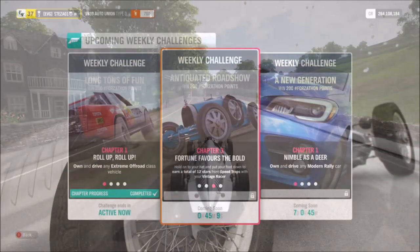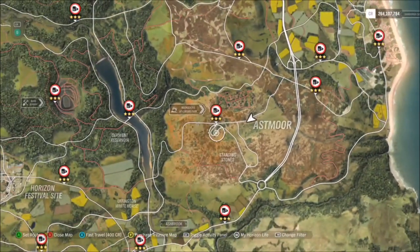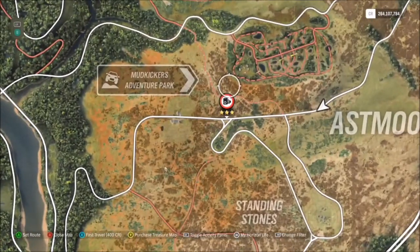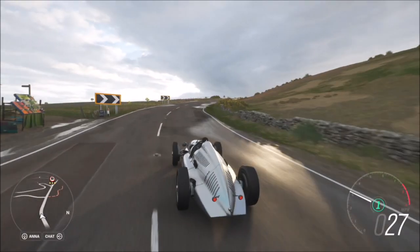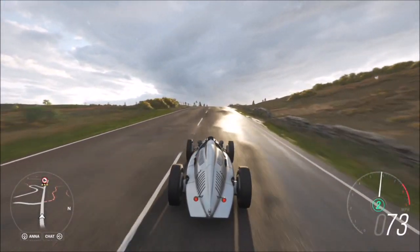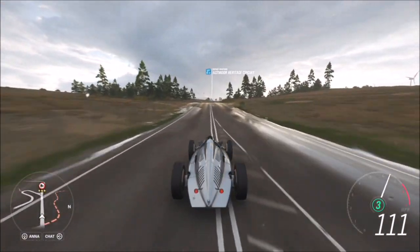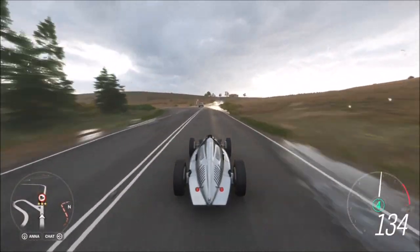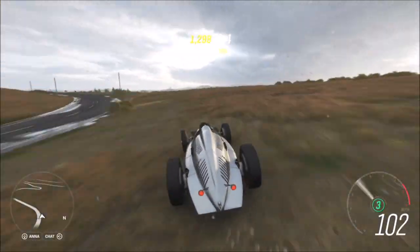The next challenge wants you to earn a total of 12 stars from speed traps. The speed trap I went to was the Askmore speed trap. Three stars on this is only 140 miles per hour, and you can approach it from both sides and quite easily hit 140 mph. I have tuned this car to B class but it will still easily hit 140 — it just takes a little longer. You can tune your car up more to pack more of a punch, but it's not a massive difference.